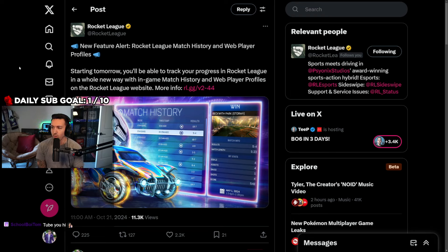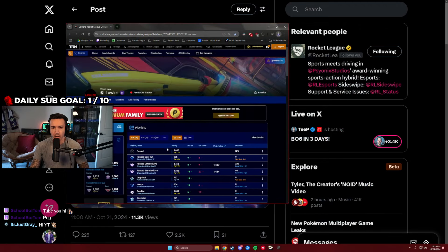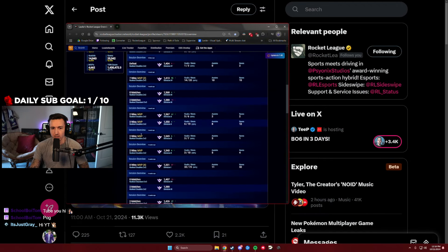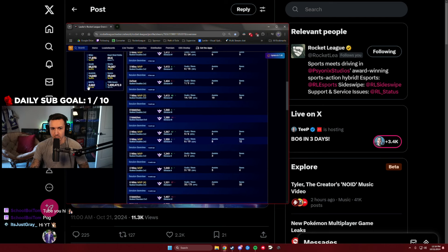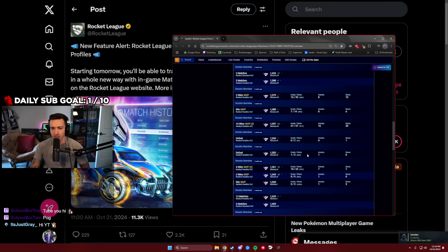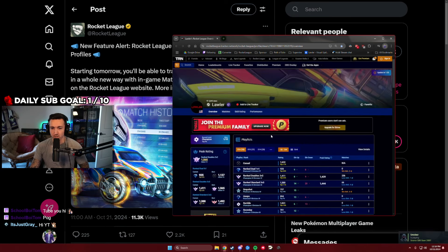If you guys don't know what this is or aren't experienced with it, there is a website called RLTracker where you can plug in someone's Epic Games name or Steam ID and it'll populate all the information for that player — their win/loss record, stat averages, how you perform overall — and it basically allows you to track their live MMR.